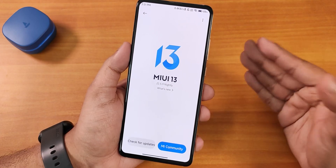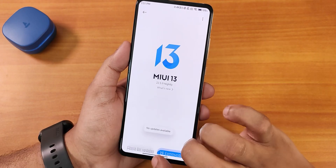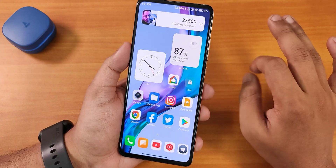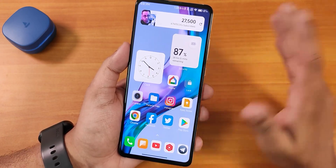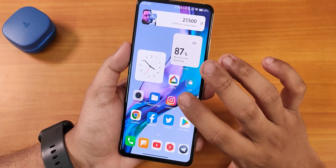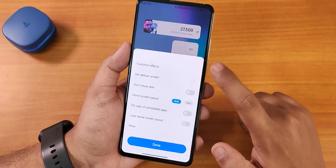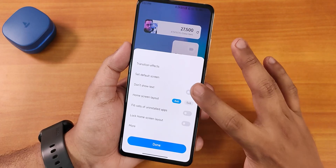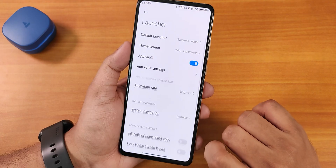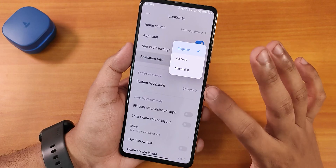Just notice the animations — if I go home, this is how it looks and the animations are just beautiful. The home screen looks pretty similar to before but we get new widgets, which is the different thing. In the home screen settings you can adjust transition effects, set a default screen, change the on-screen layout up to five by six, and in more settings we have the animation rate, balance, minimalist, and elegance options.